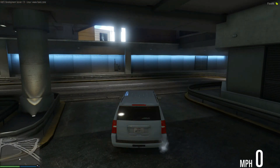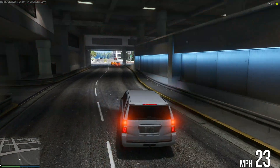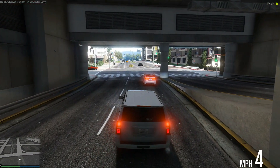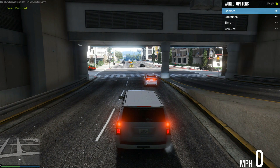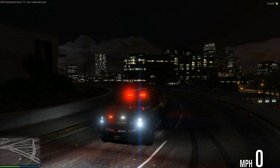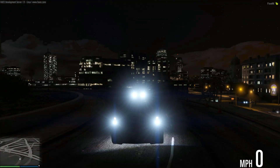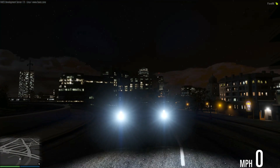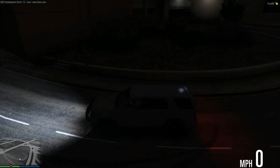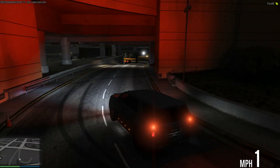Even if we have our headlights on normally, we can still use the flash and it will still work. We'll make it nighttime real quick and show you it at night. At nighttime you can't quite see the headlights light up as clearly, but they do light up on the ground, which is cool.